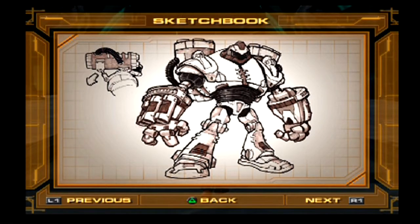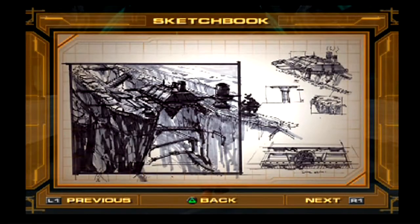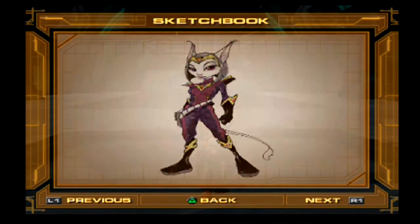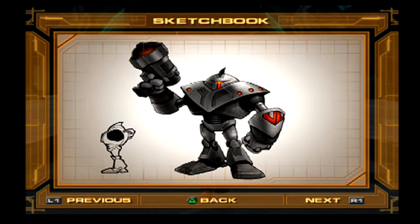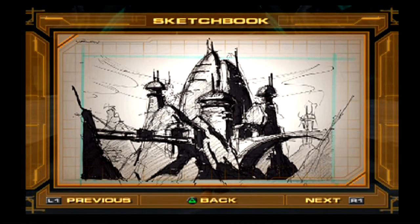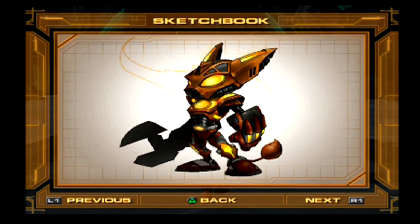A robot enemy you find on Koros, what I take is a level I just can't tell, Sasha, enemy robots, Ratchet's Infernox armor in inferno mode — and that's it for the sketchbook.